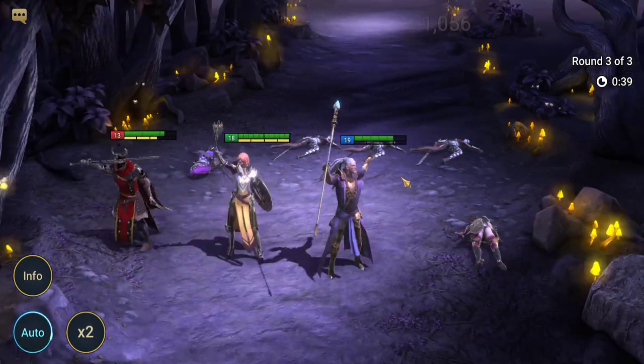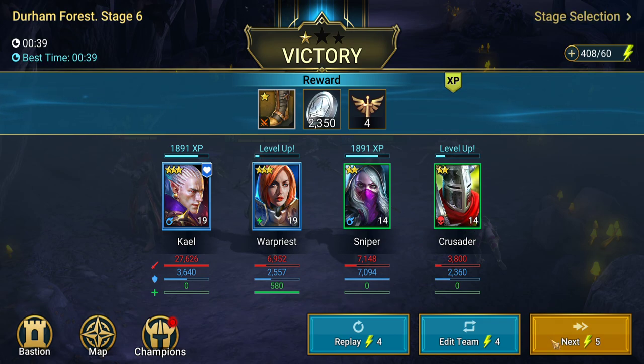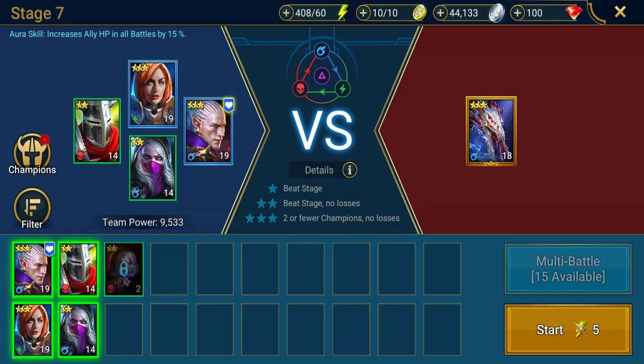Affinities for your champion matter a lot in this game. Looking at the affinity ring, we're bringing two magic champions, one spirit, and one force. This boss is magic affinity, so any force champions are going to do more damage against the boss with a higher crit chance. Magic champions have no bonus or minus effects against a magic boss. The opposite affinity — spirit against magic in this case — gives a chance of weaker hits and a minus crit rate chance as well. I'll go into that in more detail in another video.